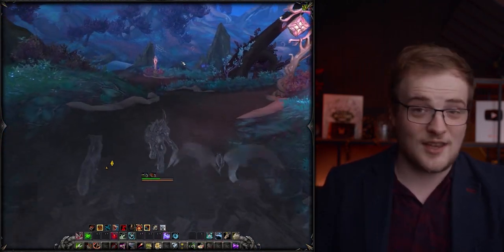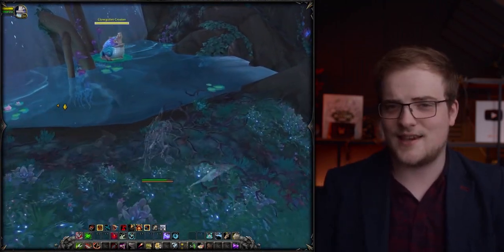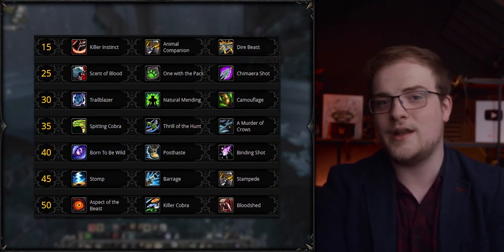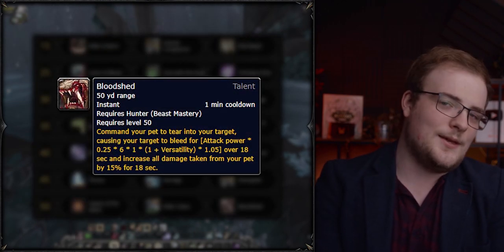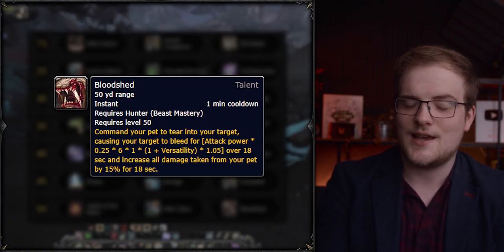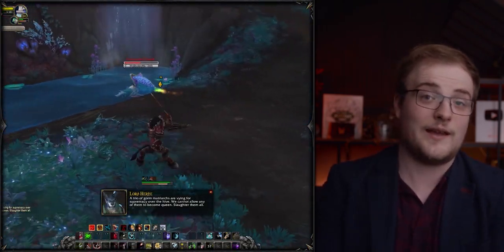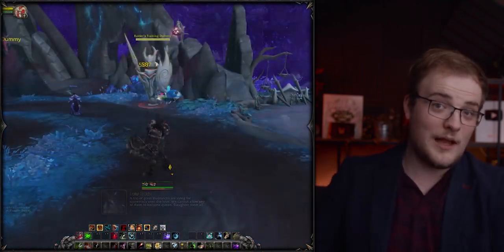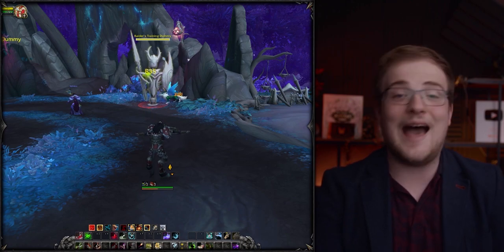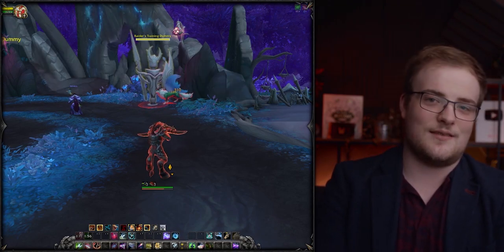It doesn't actually feel that good. I really think Bestial Wrath should be off the GCD, just like how Ret Paladin got Avenging Wrath off the GCD — that is such a big room for improvement. A few talents have also been modified, with the new one being Bloodshed. Bloodshed is a one-minute cooldown that makes your pet do a bleed on the target, increasing damage taken from your pet by 15%. You want to line that up with Bestial Wrath, but the cooldowns often don't line up. Add in the Kyrian covenant ability and you've got another cooldown on the GCD — that feels genuinely bad.